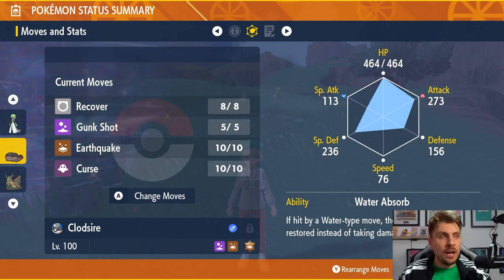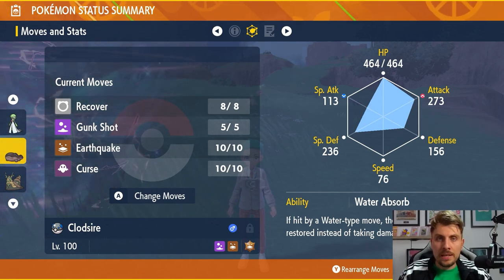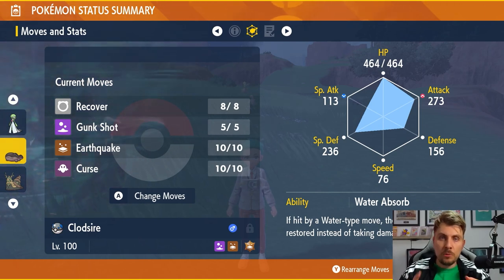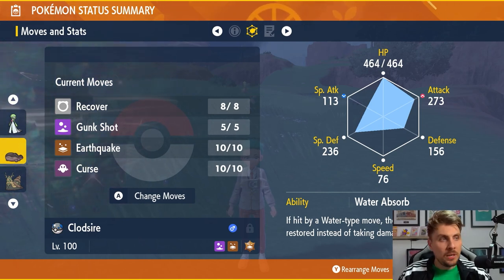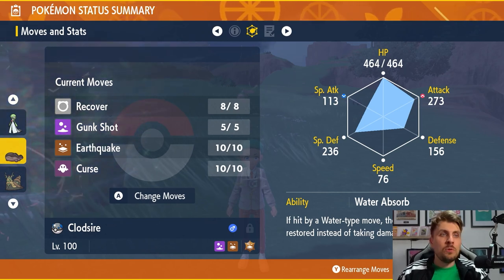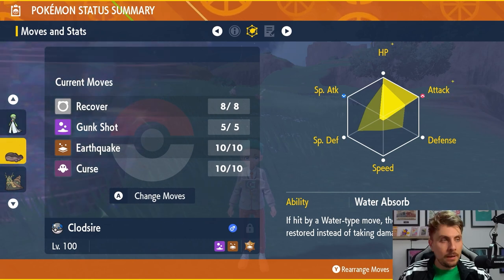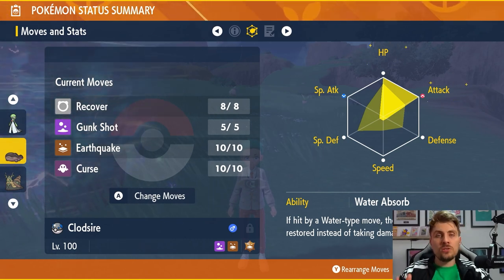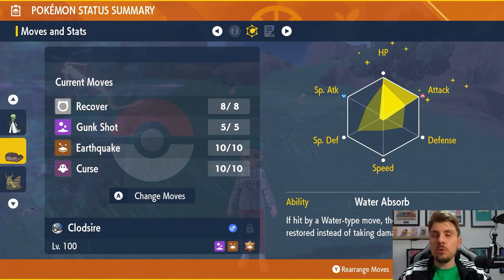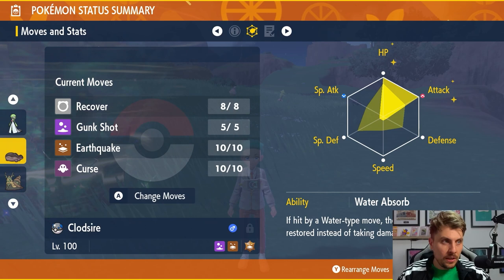Gunk Shot can be swapped out if you prefer. We have the Water Absorb ability giving immunity to Surf, so you've got two main immunities — electric and water — from the Pikachu. You don't really need to worry about anything going in. We've got an EV spread of 252 HP and 252 Attack with an Adamant nature. The basic premise is to Curse up six times, recovering health when needed.